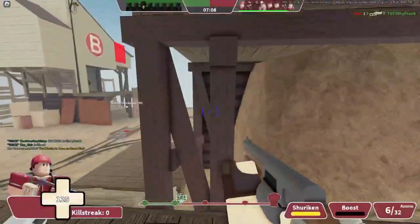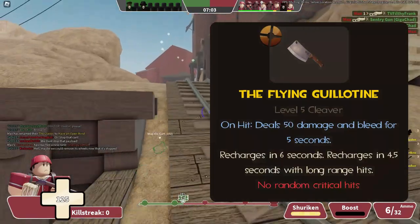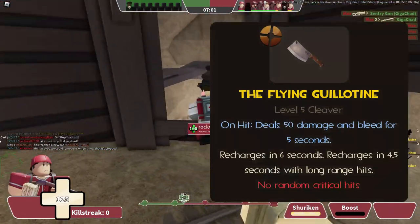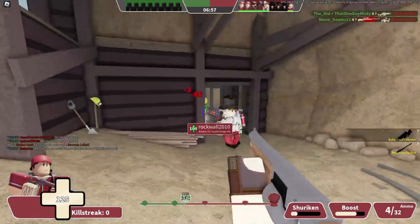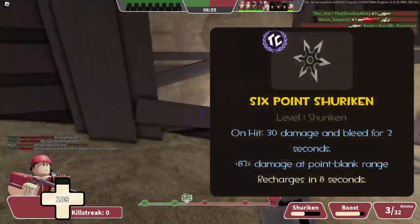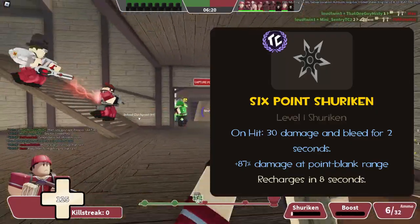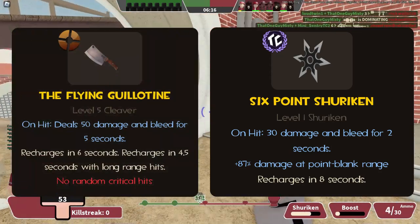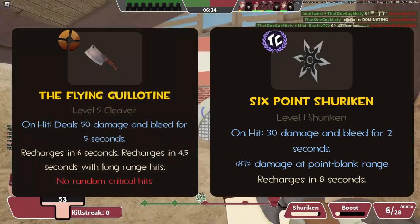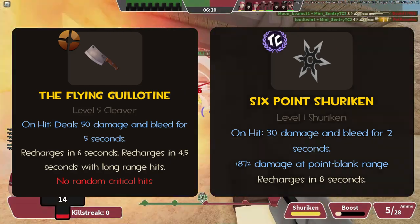To end off the secondaries, we have the Flying Guillotine, renamed the 6-Point Shuriken in Typical Colors. The Flying Guillotine deals 50 base damage and 40 bleed damage, recharging in 6 seconds — reduced to 4.5 with a long-range hit. In TC2, the Shuriken has damage falloff, dealing 56 at point blank but only 30 at long range. It also deals 16 bleed damage and recharges in 8 seconds. The Guillotine wasn't exactly overpowered, so reducing the bleed damage to a minuscule amount and nerfing long-range hits feels unnecessary.